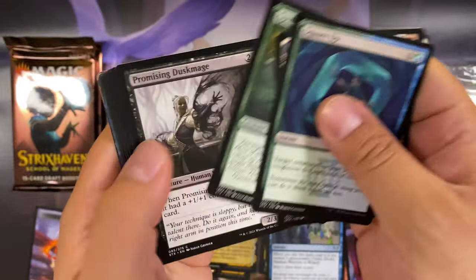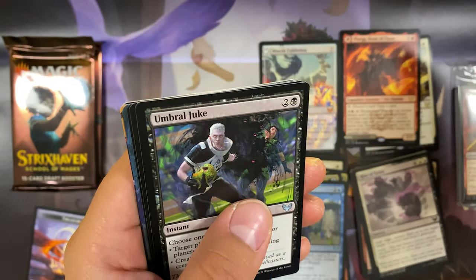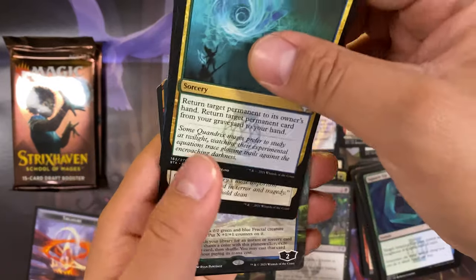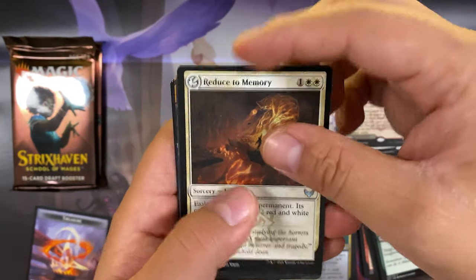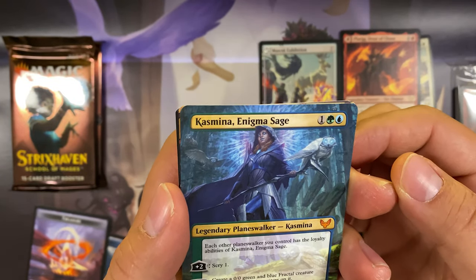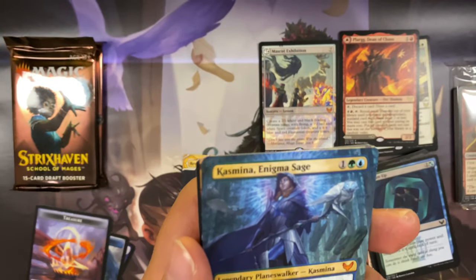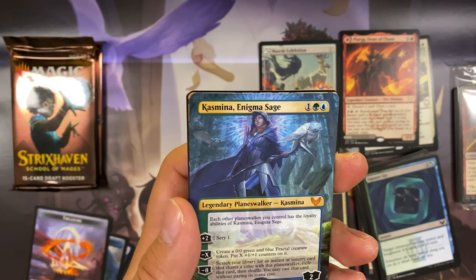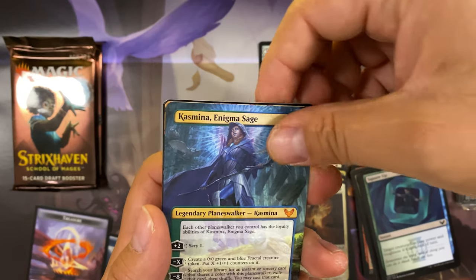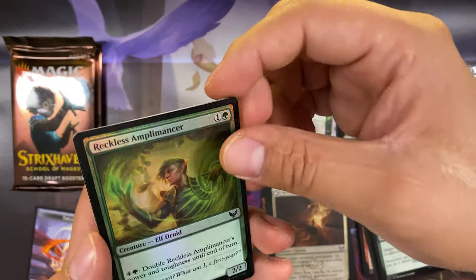Next pack. Umbris Juke, Aether Helix, Reduce to Memory, and a borderless mythic — Casmina Enigma Sage! Wow, already getting extra ones just for me. This is awesome! And we got Shock and a foil common.